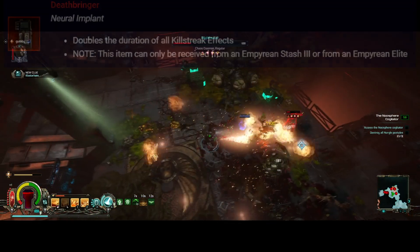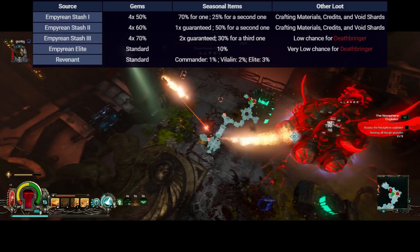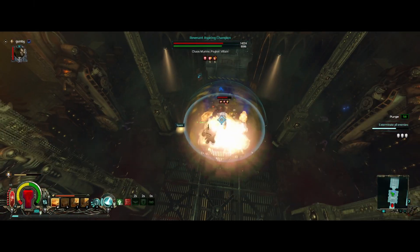The Deathbringer can only be dropped with a very low chance from an Empyrean Elite itself, then a low chance from one of the Empyrean Stashes, so this item is going to be pretty rare and sought after.